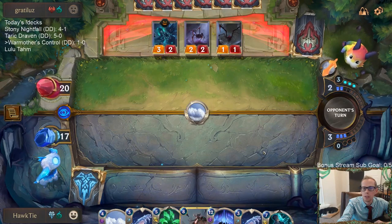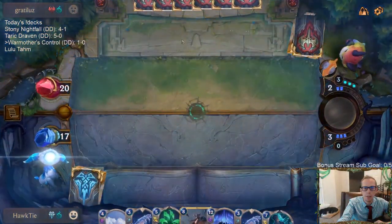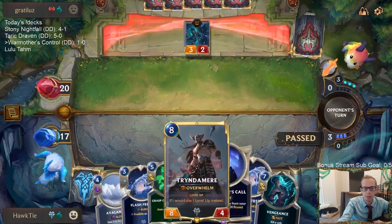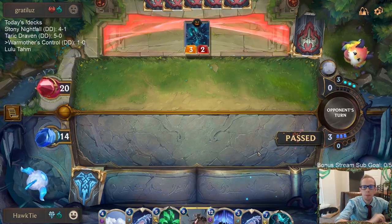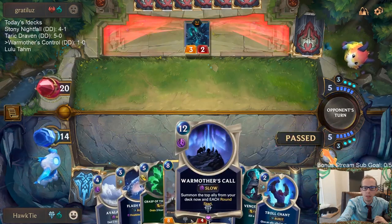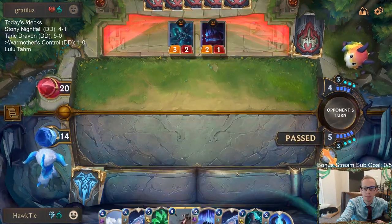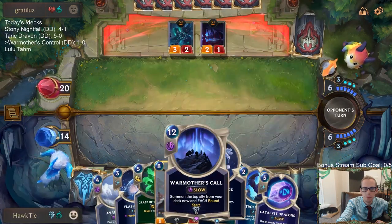Avalanche. I thought they'd probably have the two-mana card to sacrifice and draw two — Glimpse Beyond, that's the name of that one. But I guess not. So no ramp, we just got Slow Hand here. Flash Freezes don't look the best, but I don't think they're really for this kind of matchup. Catalyst — there we go.